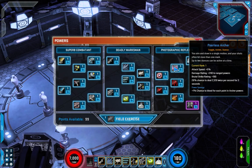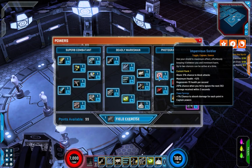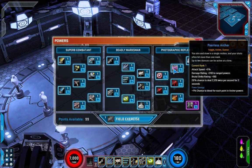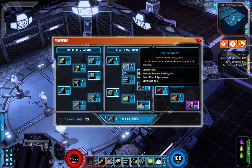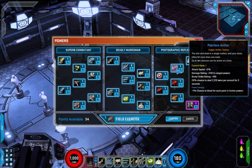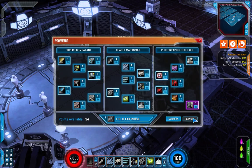It also has a power synergy: one percent chance to bleed for each point in archer powers. So skills tagged as archer powers — like Deadly Volley — increase the bleed chance for Peerless Archer.